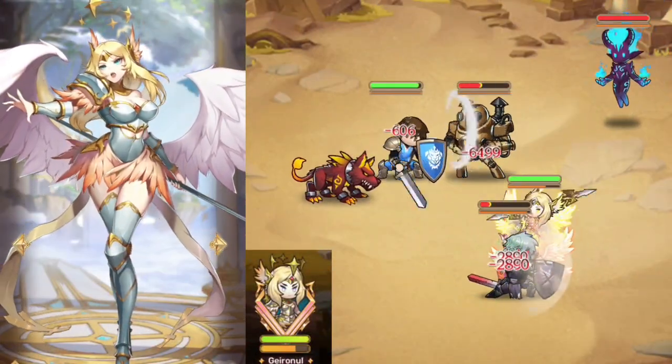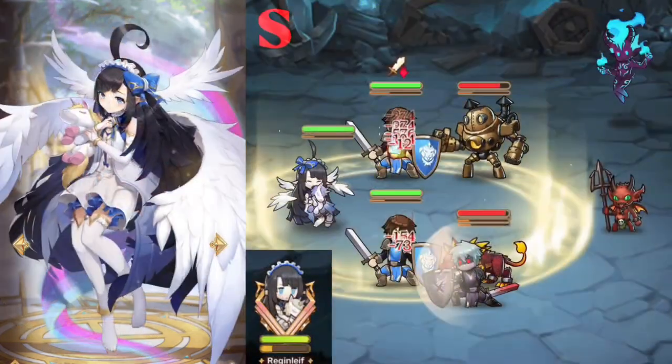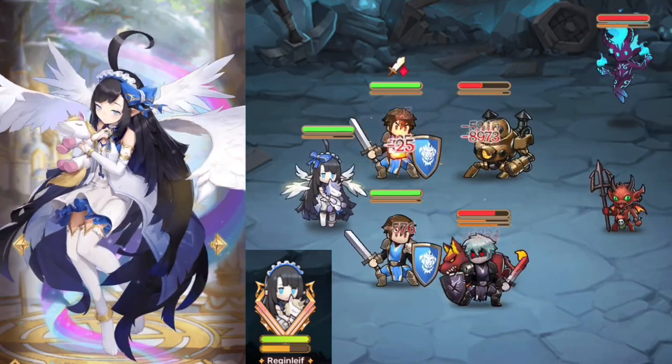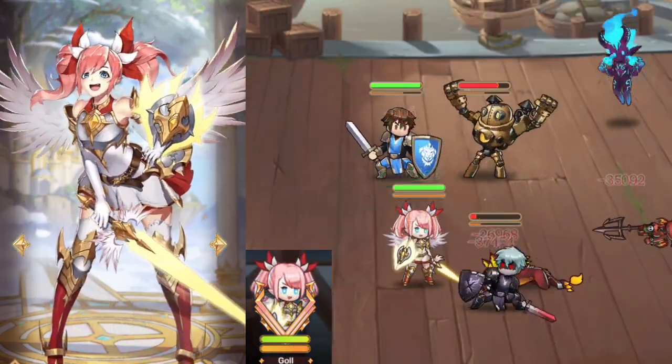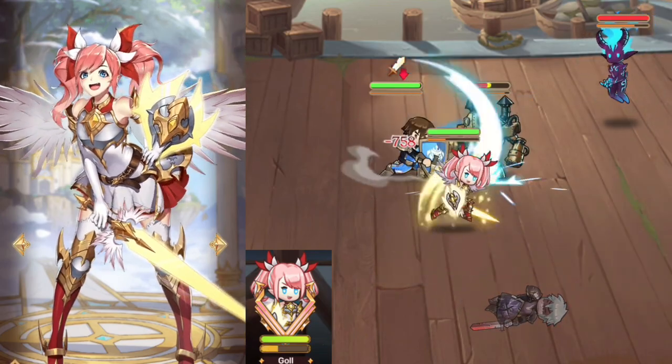Guirnall is a powerhouse hero that multiplies her damage by littering the battlefield with avatars. S-tier. Reginleaf enhances your team's defenses twofold by supplying immense damage mitigation buffs. A-tier. Goal is a support bruiser that buffs her own defenses and supplies a shield wall for the team. A-tier.